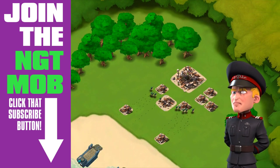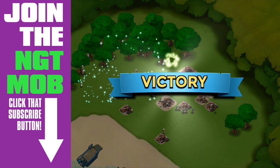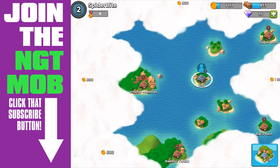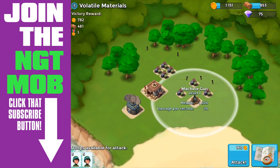Sometimes you can hit three, sometimes you can hit four. This is important in multiplayer because a lot of multiplayer bases, your opponents will be putting defensive buildings right next to each other. So you can take out multiple defensive buildings with your artillery, and at the same time you're getting energy back. Maybe our gunboat only has a certain amount of energy. Here's Volatile Materials, the third level 1 base.